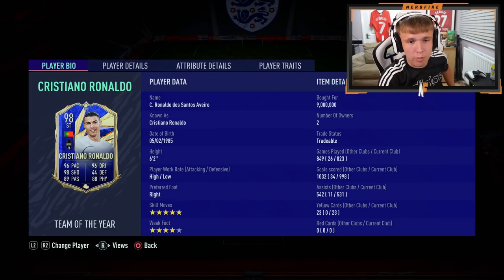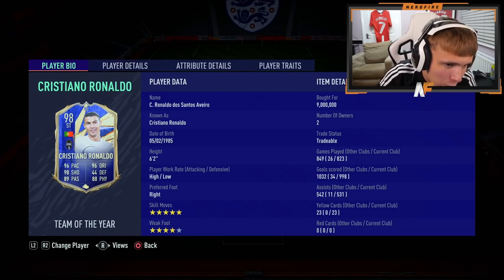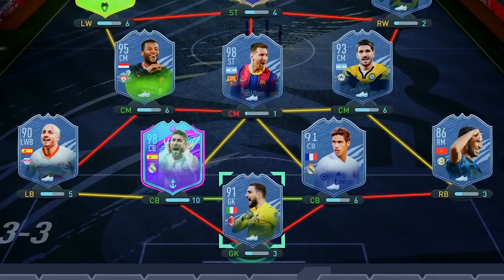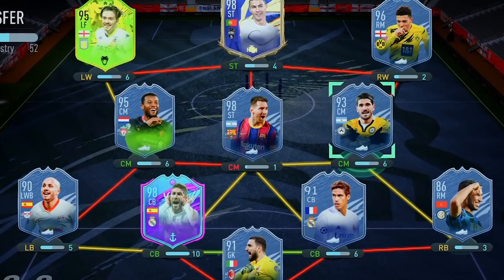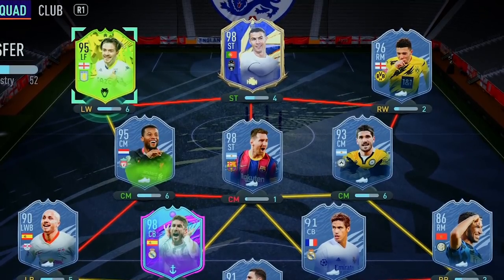The final piece of the starting 11 - I still can't believe I'm saying this and it still hasn't sunk in - Cristiano Ronaldo has gone from Juventus back to Manchester United. I'm still in shock. But yes, Ronaldo is the final jigsaw piece. Running back through the starting 11: Donnarumma in goal, Hakimi at right back, Varane at right center back, Ramos at left center back, Angelino at left back, Wijnaldum at left CM, Messi at center CM, De Paul at right CM, Sancho on the right wing, Ronaldo as striker, and Grealish on the left wing.